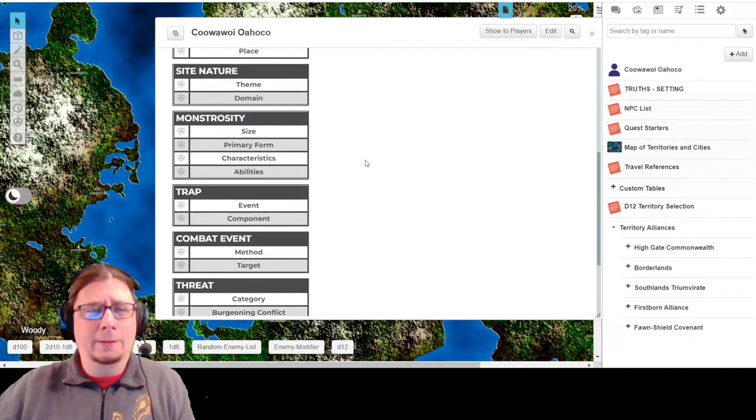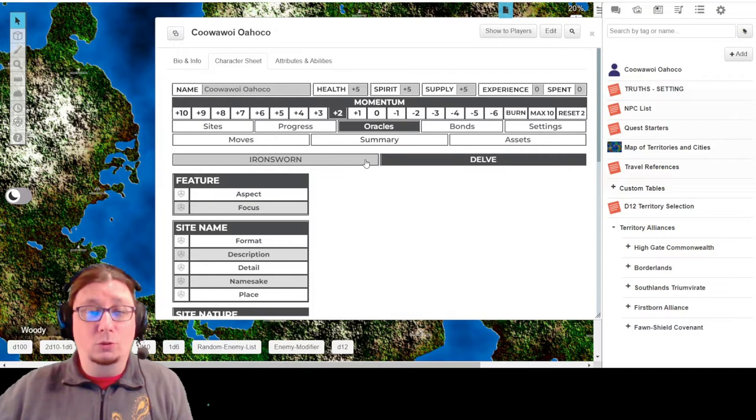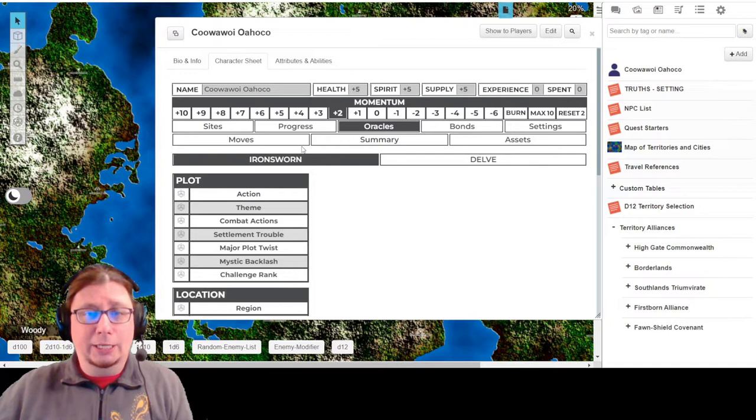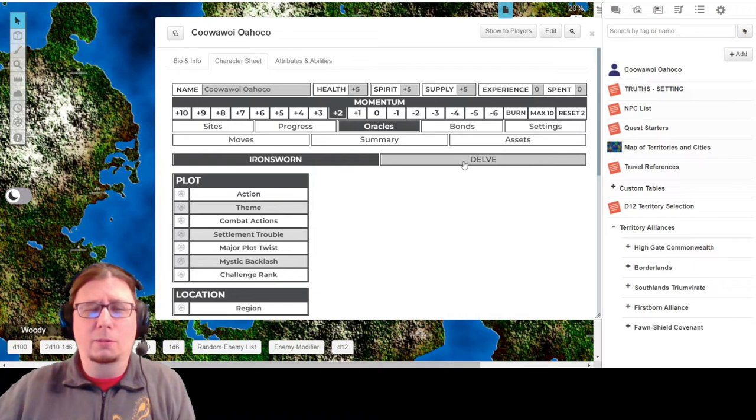It defaults to the Delve side of this - Delve is an expansion to Ironsworn, which is a very good expansion by the way. The expansion costs money to get, and I'd recommend it. But the base game, Ironsworn, is free. The character sheet on Roll20 does include all of the information both from Ironsworn and Delve in terms of moves and oracles. How to use them is not necessarily going to be here in Roll20 though - you'll want to have those other supplements.